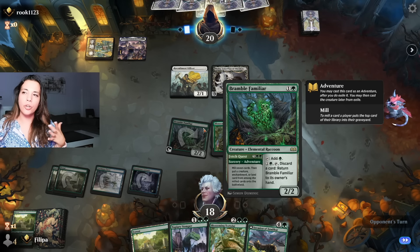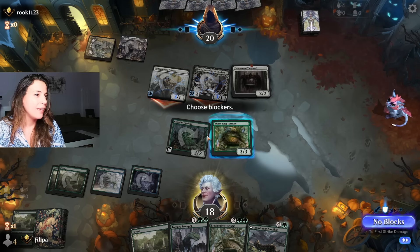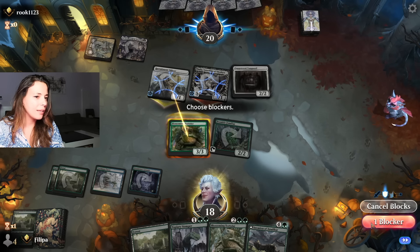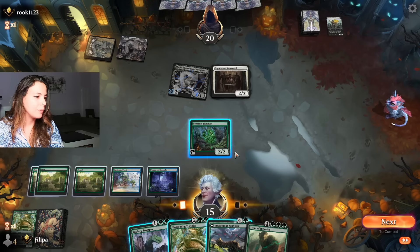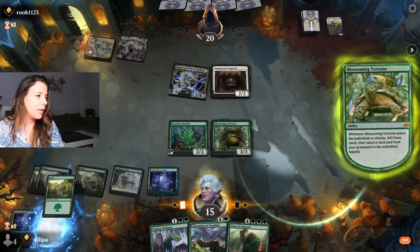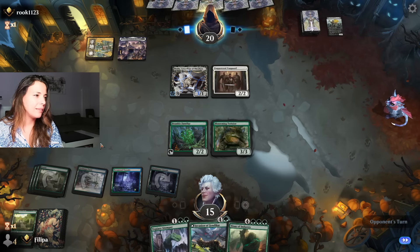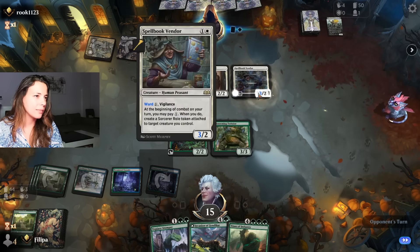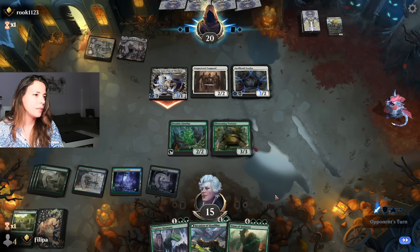Tortoise - turquoise is like a color, right? My friend Marco, if you're watching - he watches my videos and says it's funny that I mispronounce every card. He's not wrong. When I'm able to cast the Titan, life will be very very delicious. So we do another Tortoise. And when I'm able to do this Titan, things will be good - which if they don't destroy my Bramble Familiar, it could be next turn. They don't have mana, so that's really good for us.